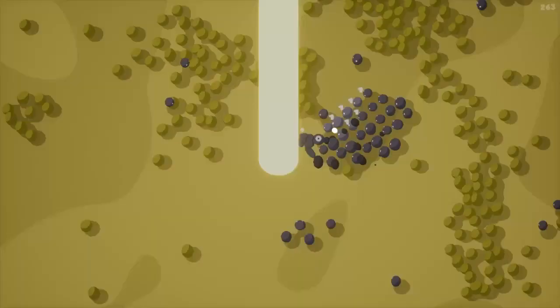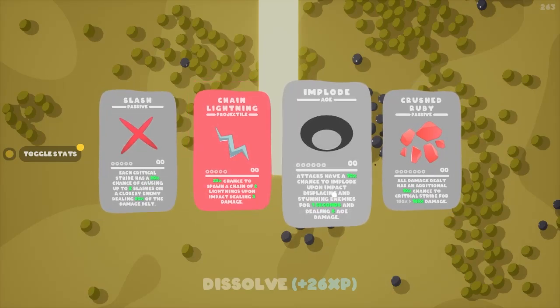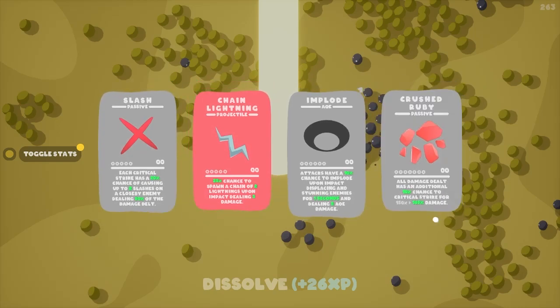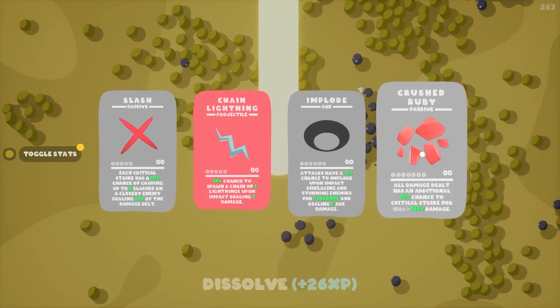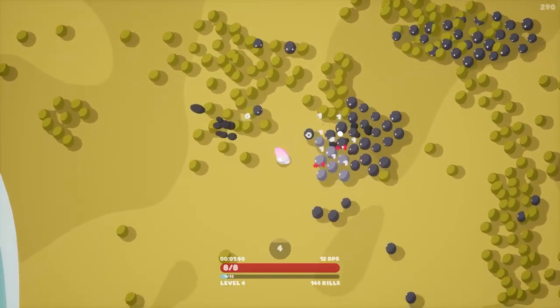We got Implode, which is another AOE, and chain lightning, which is really good. Damage cells have a chance to critically strike — 10% more critical strike and more critical strike damage. This is really good. More damage, always more damage.